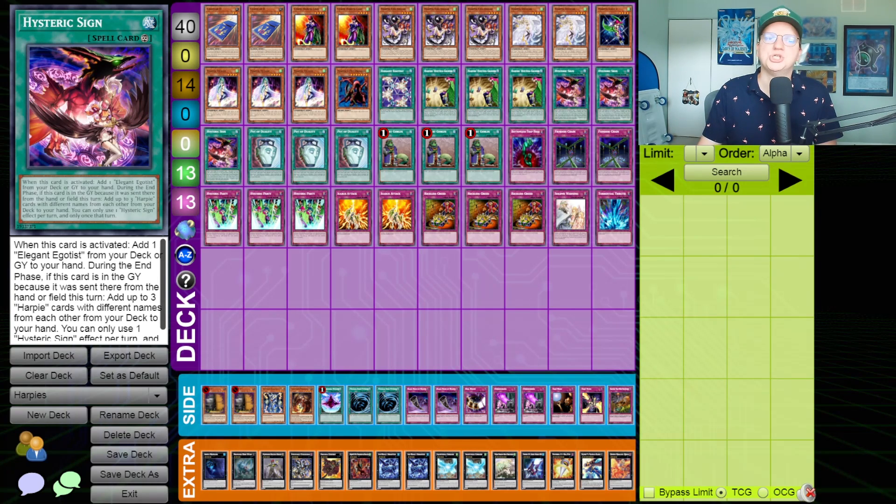This card is shocking in terms of what it is allowed to do. When it's activated, you get an Elegant Egotist from deck to hand, which allows you to extend. And then during the end phase, if this card is in the graveyard because it was sent there from the hand or field this turn, add up to 3 Harpy cards with different names from your deck to your hand. That's easy to do.